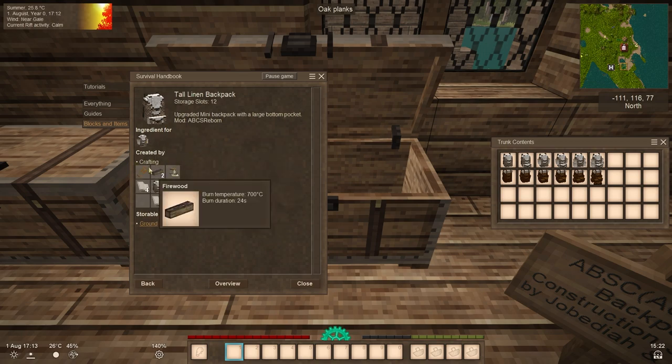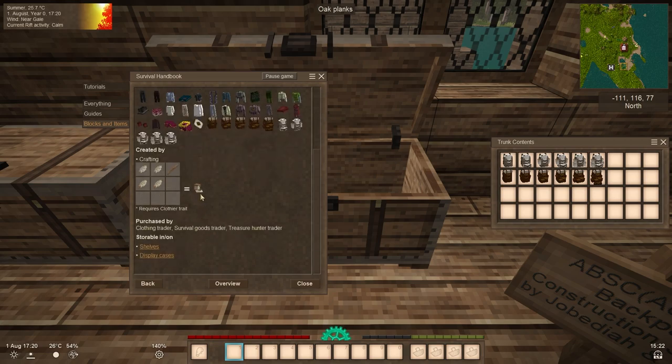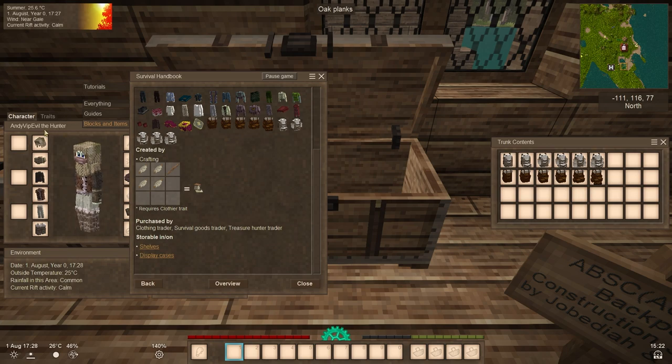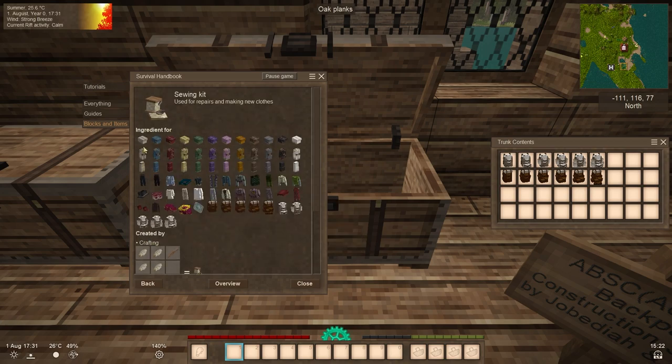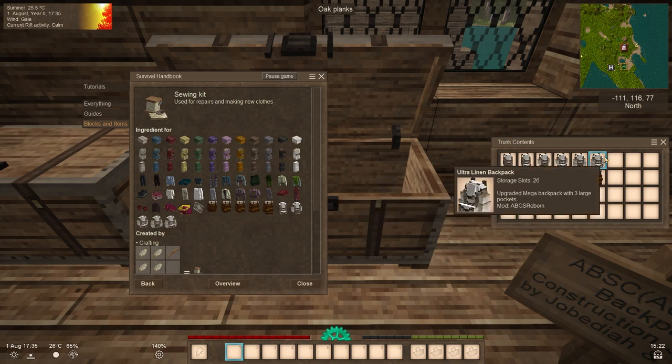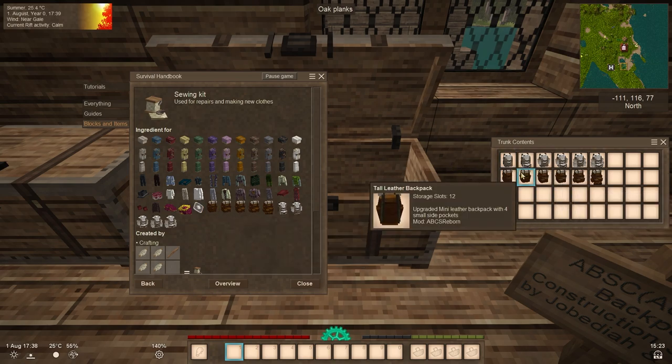For the tall version, you need two firewoods and a sewing kit, which is now a problem. A sewing kit is a trait-exclusive item requiring the clothed trait. The only way to have the clothed trait is to pick it from the beginning. Since I'm using a hunter, it's not available for me. The sewing kit is required for every advanced backpack from this point forward.